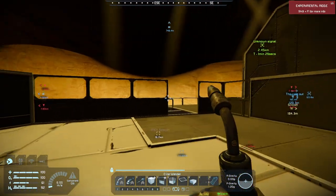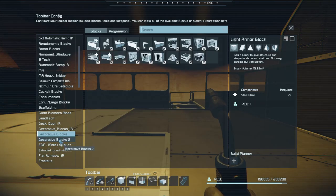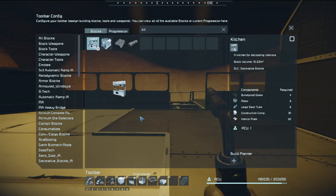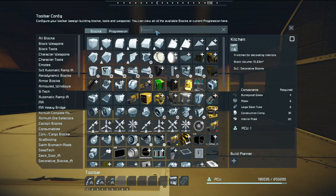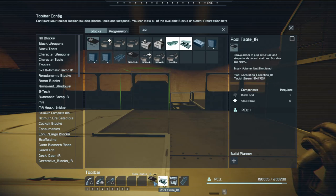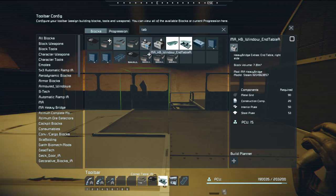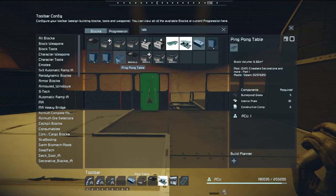Okay, so we got the inside essentially situated, so let's check out the decorations for the kitchen. We're gonna need a kitchen block, we're gonna need tables. We'll go with the mess hall tables — those look really good. Oh, we can do a pool table! Maybe a corner table, window end table. A different version of the pool table — we'll check that out. Ping pong table.